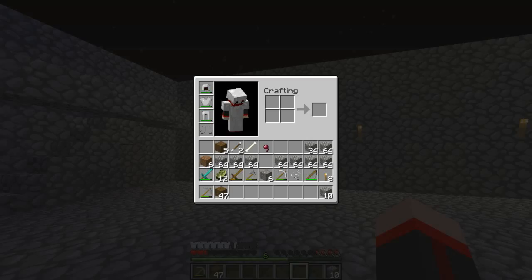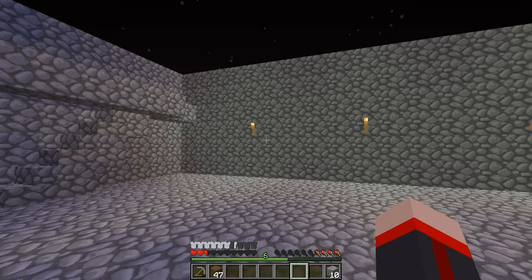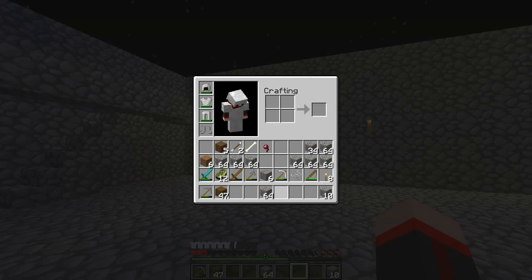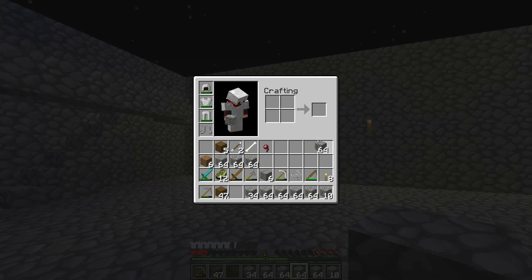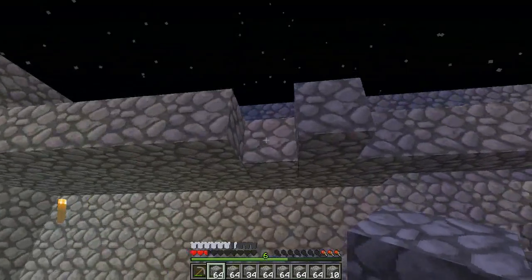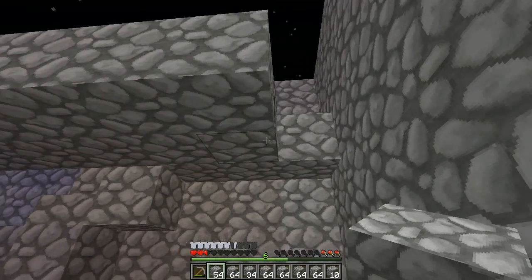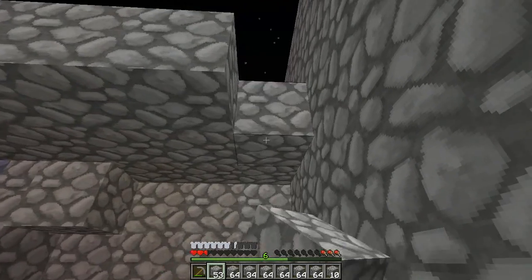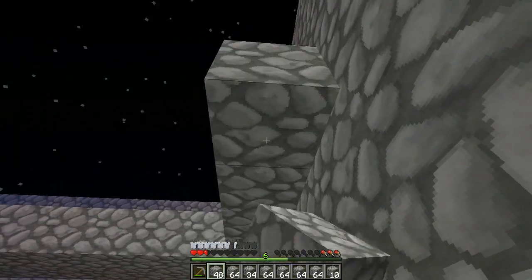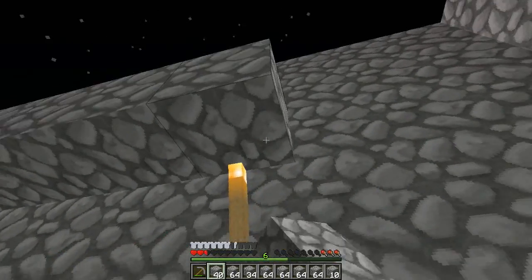One runs out of cobblestone and needs to go back to their mine. The other still has quite a bit. They check the chests and find there's loads of cobble stored — cobble is one thing they have a surplus of. Torches are gathered to go make the rest of the island safe.